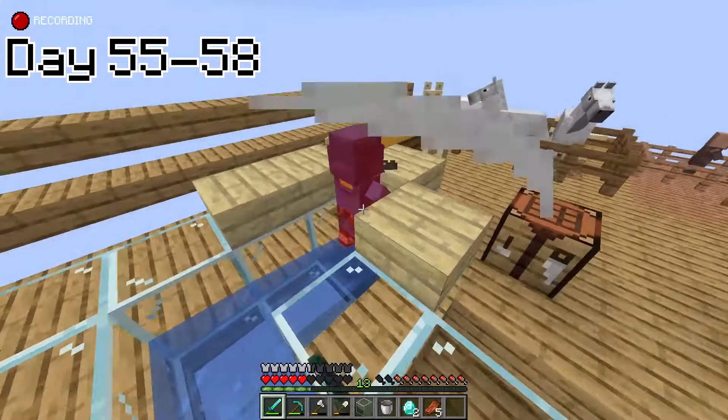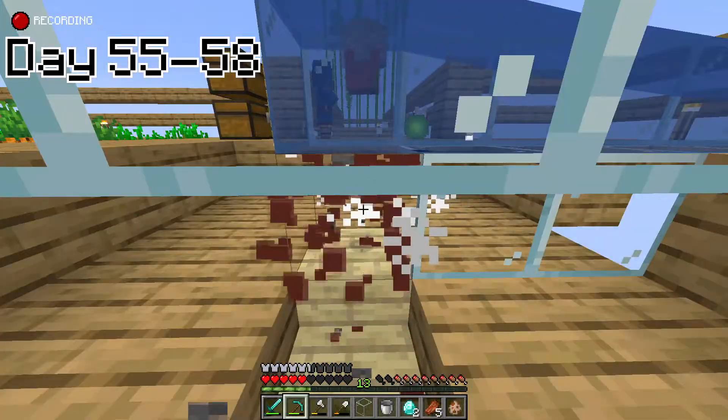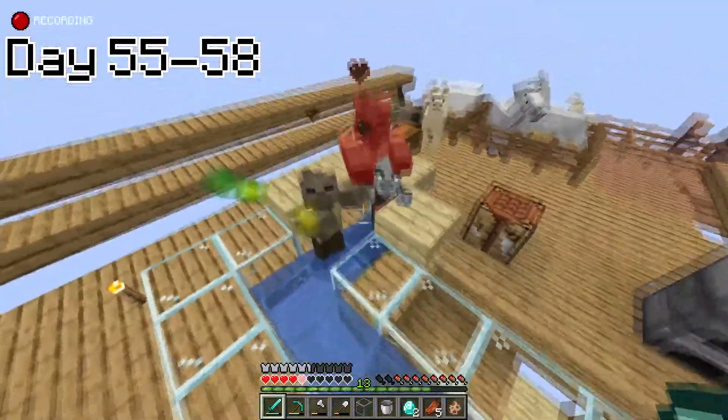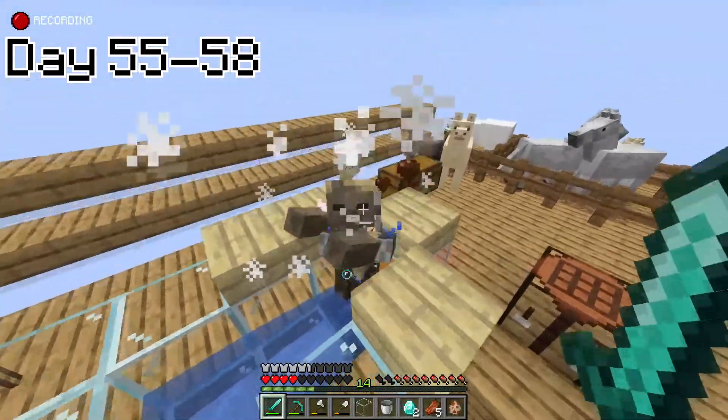Day 55 to 58, I got Vincent and I murdered him because there was pretty much no use for him to exist in this world. I also got some husks including a pillager, so I did the usual and murdered them with my new shiny diamond sword.